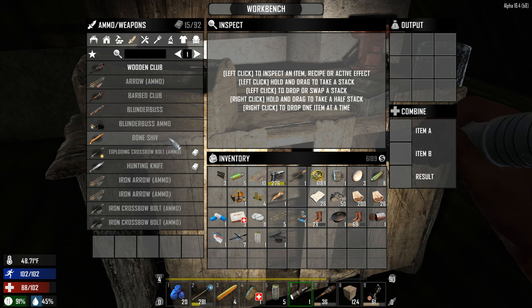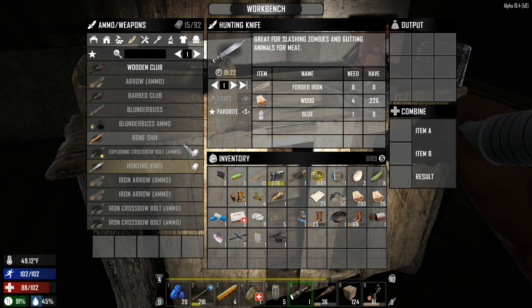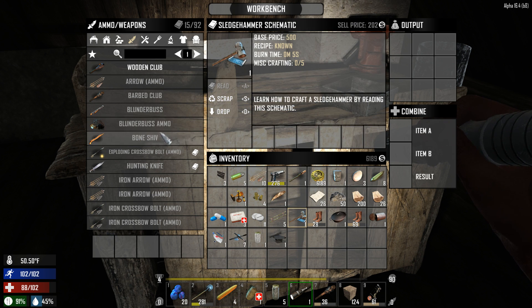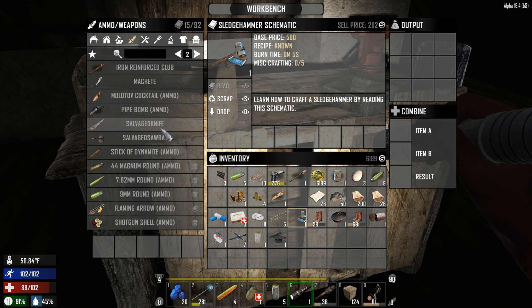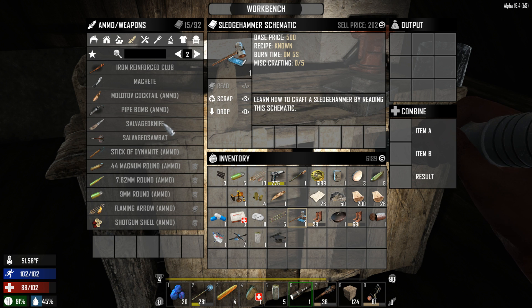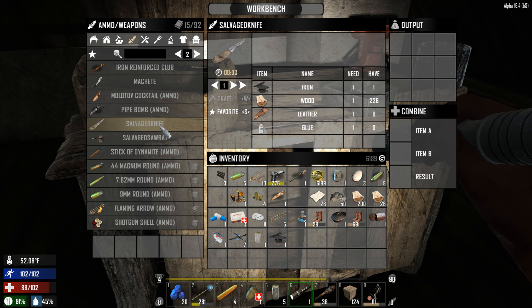What can we make for ammo and weapons? We could make a hunting knife if we had one. I still haven't found a large bone yet because I can't take apart any of the tools. Maybe you cannot make a sledgehammer — maybe it's just not possible. We can make some salvage knives, they don't really do anything too crazy.